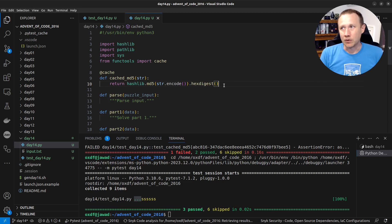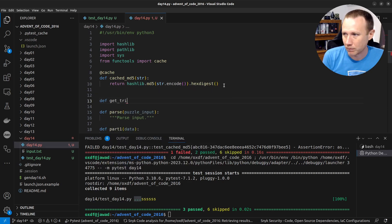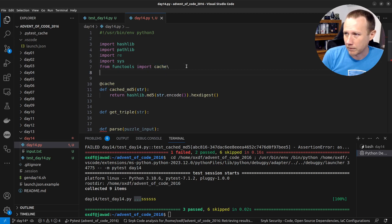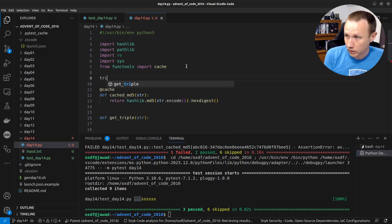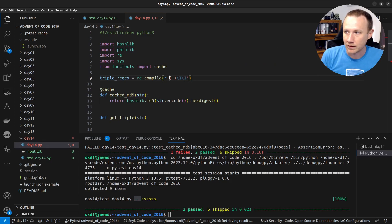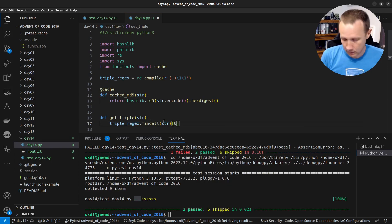Next I'll make a `get_triple` function that takes a string and returns the triple character if one exists. I'll define a `triple_regex` at module level using `re.compile` — the pattern looks for any character followed by two backreferences, so it finds three identical characters in a row. The function uses `findall` and returns the first match.